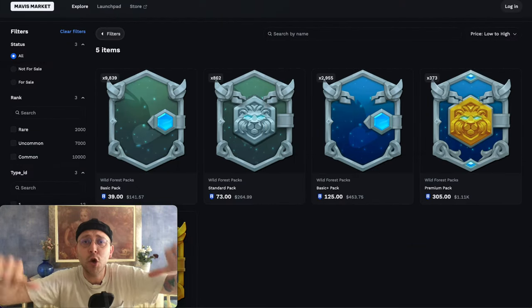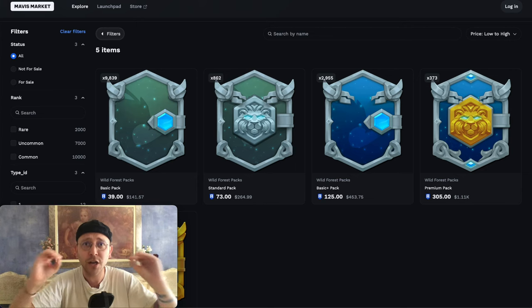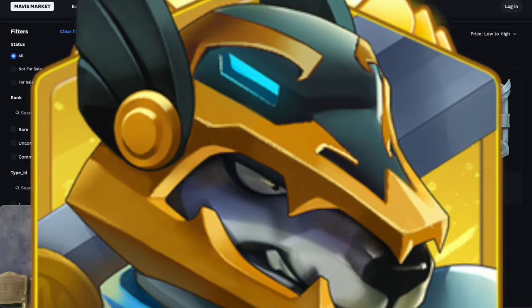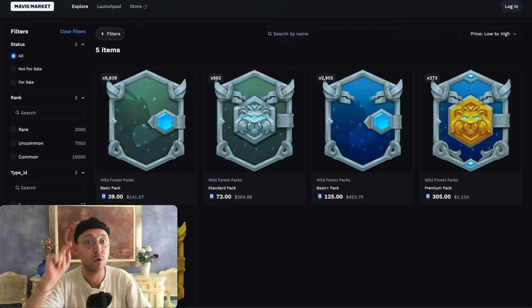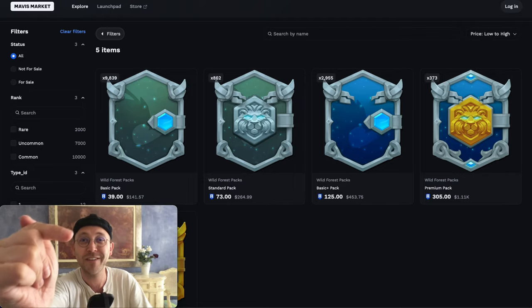Hello everybody and welcome back to a new video. My name is The Buddha and today we're going to talk about every kind of NFT there is in Wild Forest — the different kinds of packs, skins, units, lords, and the upcoming clan zeppelin NFTs. So if you don't know about it, stay tuned, give it a thumbs up, subscribe, and have fun with the video.